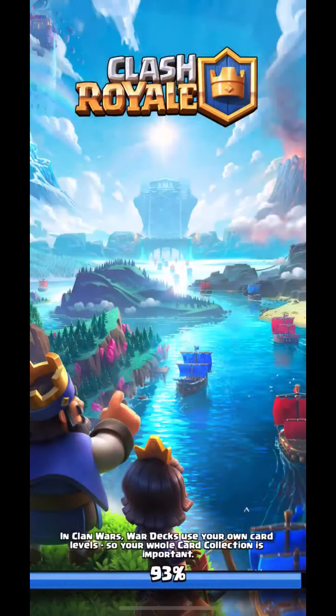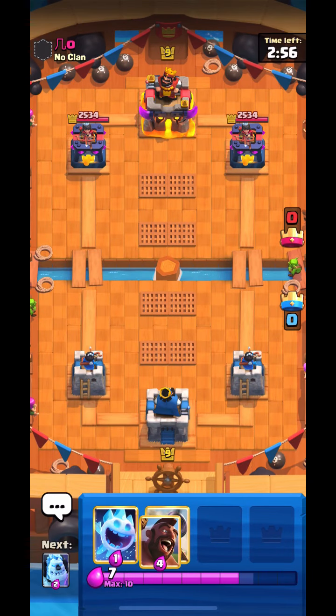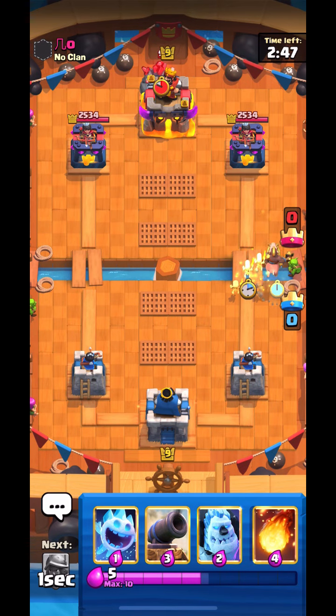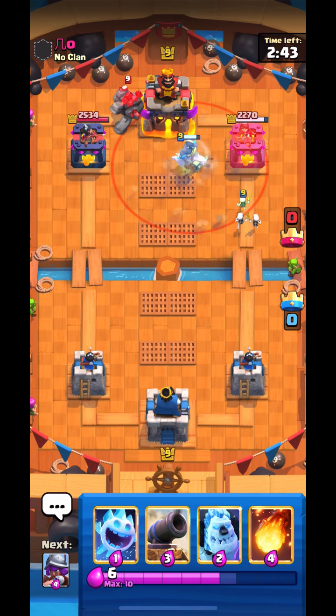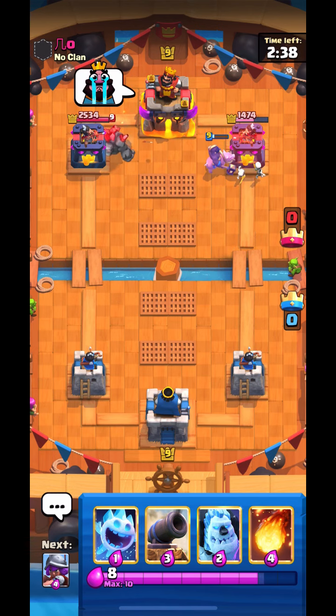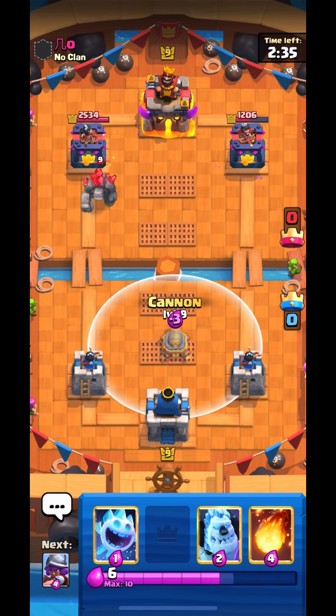Alright, so this is for our fifth win — almost halfway there. He was using Golem with Elite Barbarians, Bandit, Electro Spear and stuff — very strange. Here he went Golem in the back so I had a choice: go with Skeletons with Hog Rider, or Ice Spirit with Hog Rider. I decided to go with Skeletons because most Golem decks usually have Tornado, and Skeletons are better if he gets Tornado.